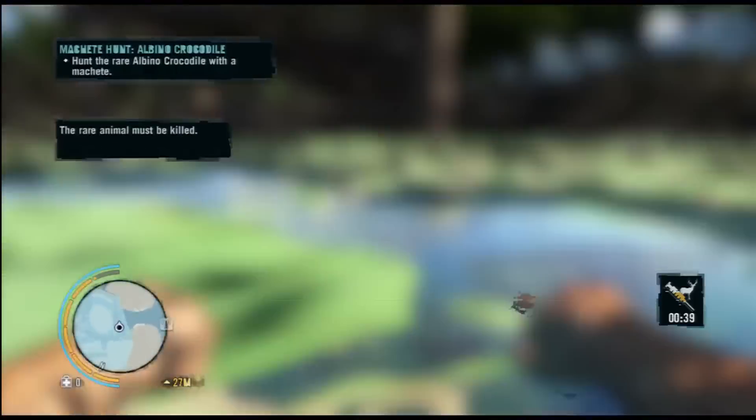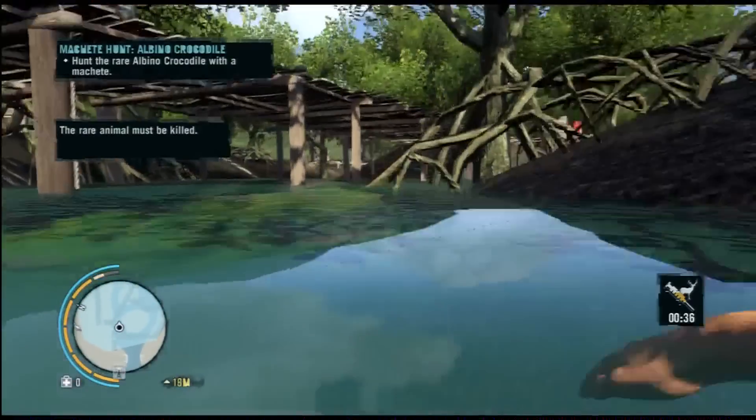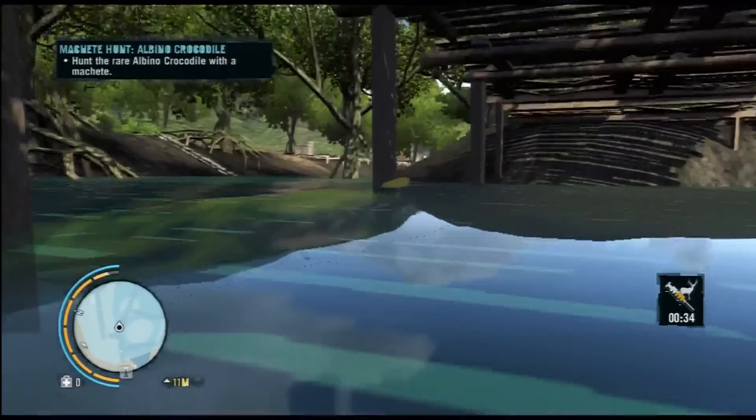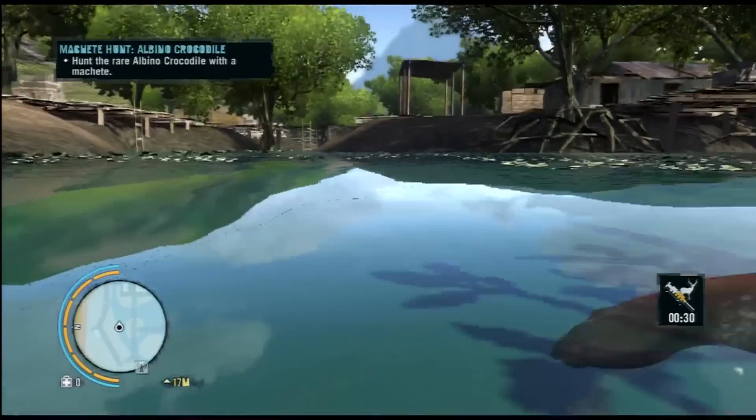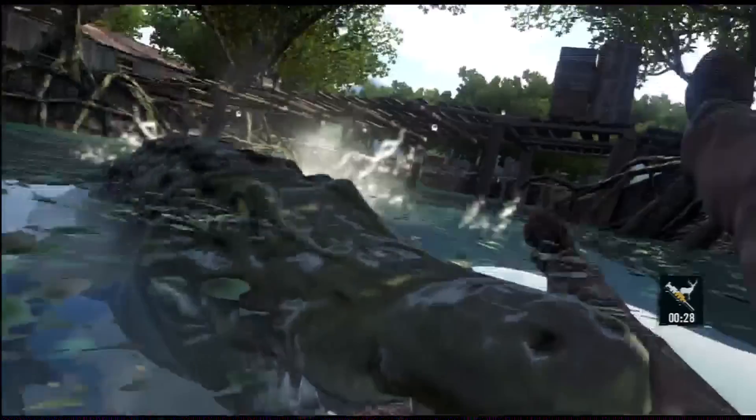So we're looking for an albino one — that is not an albino one, that definitely has some color in it. So we're just going to swim around looking for it. And again, he is not albino, so we shall keep searching.